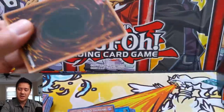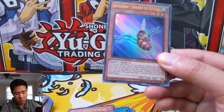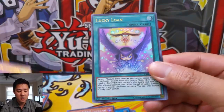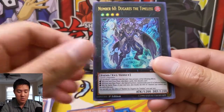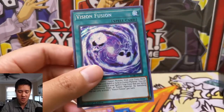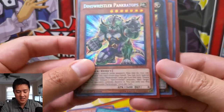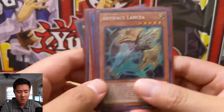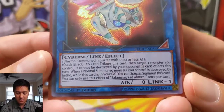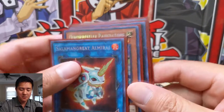Last pack — let's get some last-pack magic. If this pack isn't fire, I feel like overall the box was a bit of a failure. I'm really happy with that Almirage, but we needed one other hit to make this box worth it. Last pack: Battle-Lost Twin Bow the Attacker, Lucky Loan, Vision Release, Number 62 Galaxy-Eyes Prime Photon Dragon, and Vision Fusion. I don't think we did it. This is kind of a six out of ten box — we have a handful of okay cards and then one good secret in Solomon Great Almirage. Link one, zero attack — that's what we're looking for.